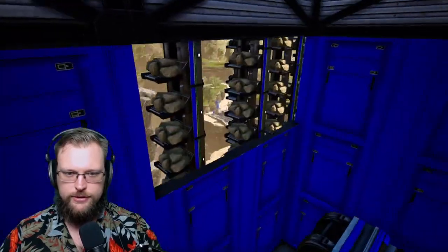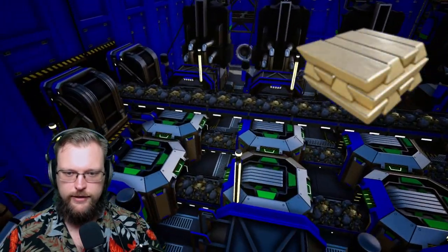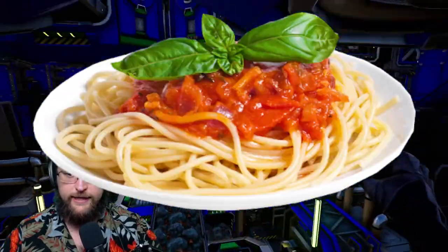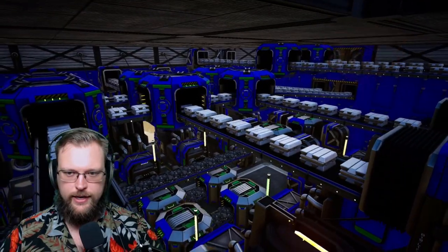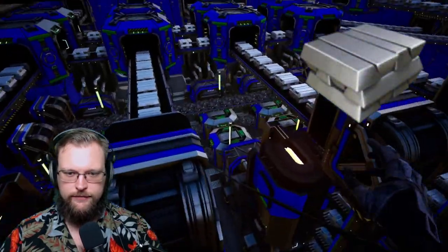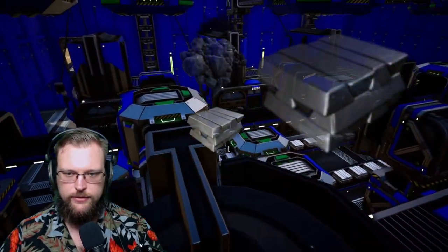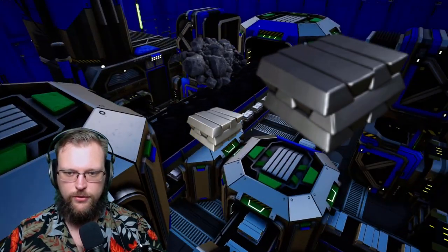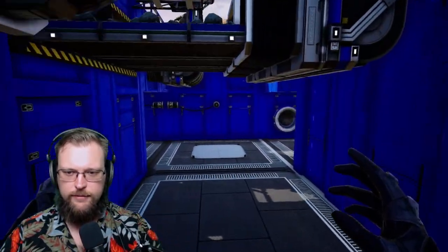A lot of quick wire machines here. Going down one more level we can see the caterium ingot being created. We've got elevator conveyor and conveyor lift spaghetti. Here is my copper ore being turned into ingot, iron ore being turned into ingot, more iron ore being turned into ingot, and the steel being created here — with another one of my favorite recipes mixing coal with the iron ingot.